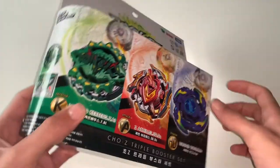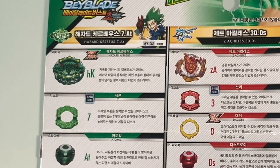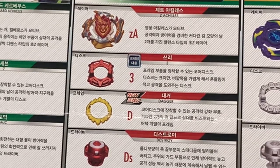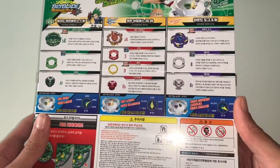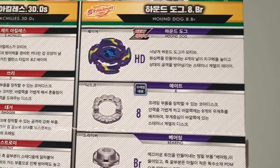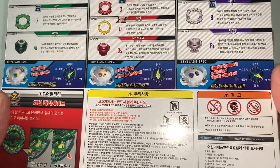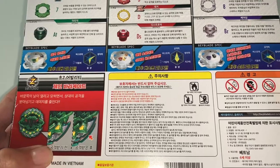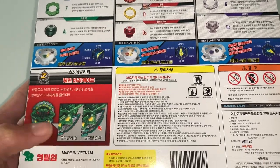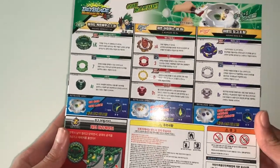I'm not too keen on the little bit B sticker so I'll probably change it. Here's the back of the box. We've got Hazard Kerbius with weight seven and Atomic for the driver. For the Achilles we've got weight three, Dagger, and Destroy for the driver. For the Wol Wol or Hound Dog, you've got Hound Dog and then weight eight and Bearing driver. Here are the stats on each bay, and it tells you the gimmick — it repels attacks.